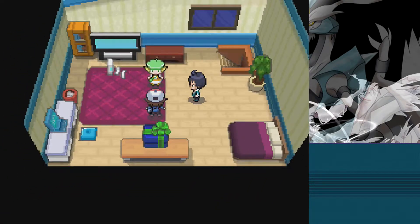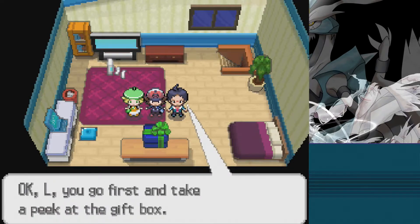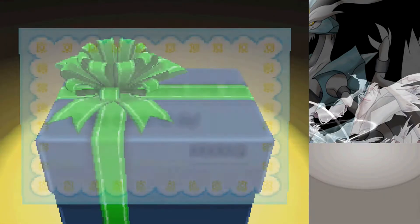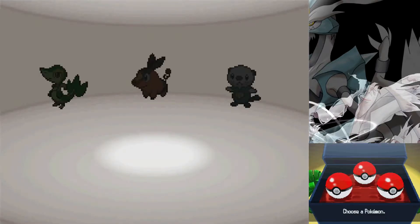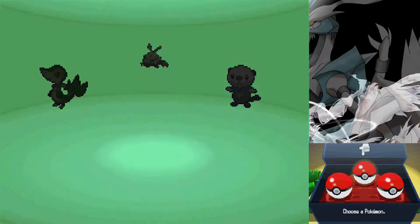We'll walk up towards the present and we will see the game get randomized — press A — and here's the mystery box. What's inside? No one knows because it's randomized. Let's see — we got Trubbish, Carnivine, and the last one is Pansage.